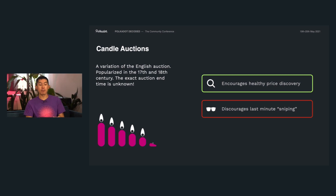There are a lot of different ways we can approach the auction system, but we actually settled on a candle auction system. Candle auctions were popularized in the 17th and 18th century as an alternative to the English auction. With English auctions, each person bids higher and higher until no one wants to bid anymore. The candle auction adds to this process a little bit of randomness.